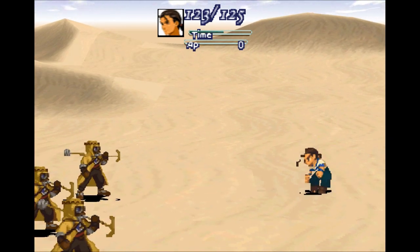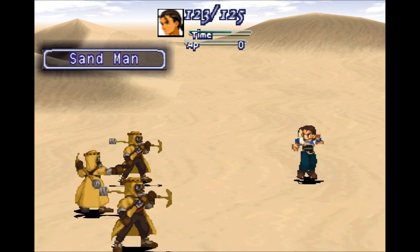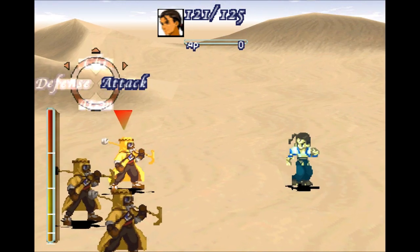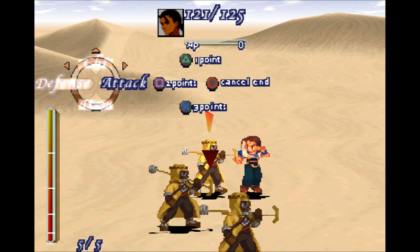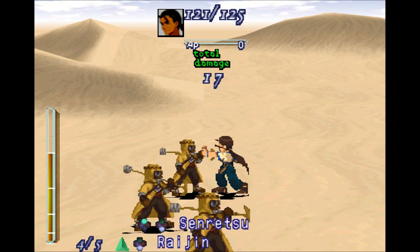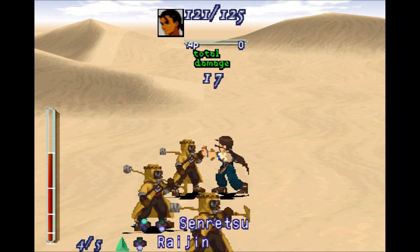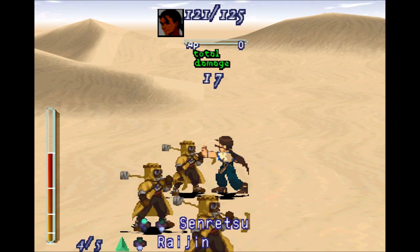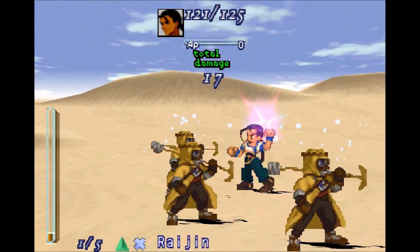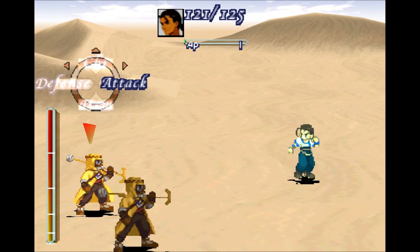Now for the actual death blows. You can do them as a regular attack — that's one way to do them. For instance, let's do Raijin. Raijin is triangle, and then it will actually show you how to do it at the bottom. You can see that for Raijin, the down arrow is highlighted, so we're going to hit X, and that finishes the combo. He does Raijin. It's awesome — it finishes the turn no matter what you do.